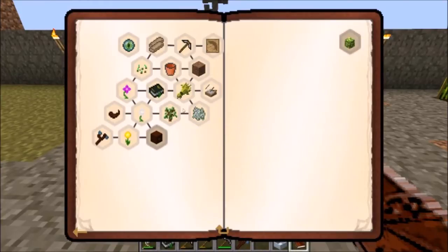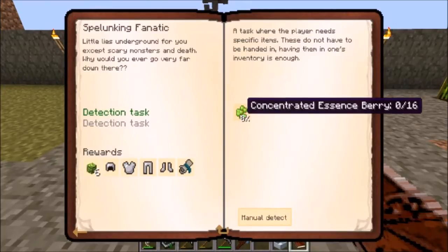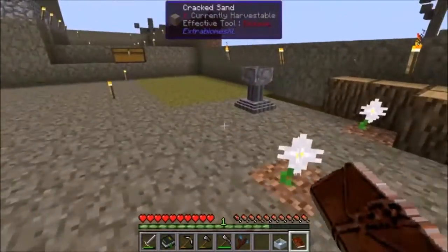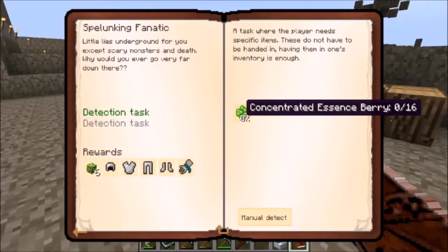I noticed we were able to unlock another quest over here by finding the essence bushes, and it says Spelunking Fanatic. Let's take a look at that while we're waiting for this stuff to grow. It's kind of a cool quest.